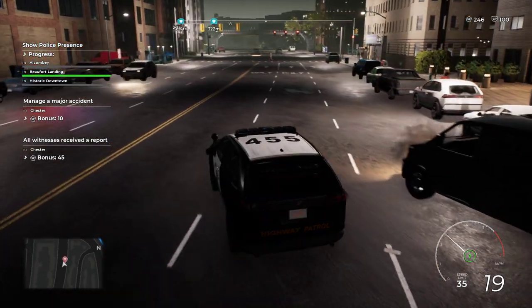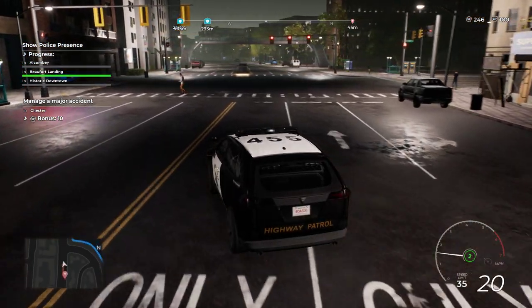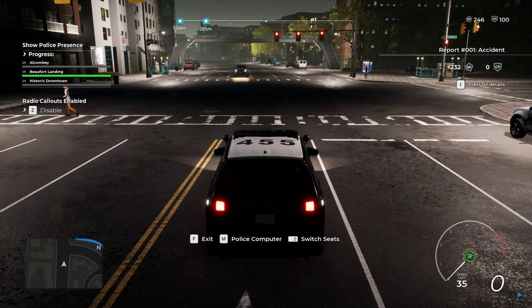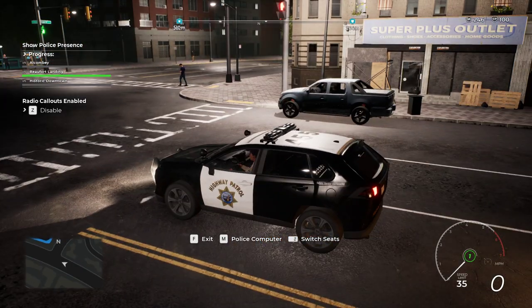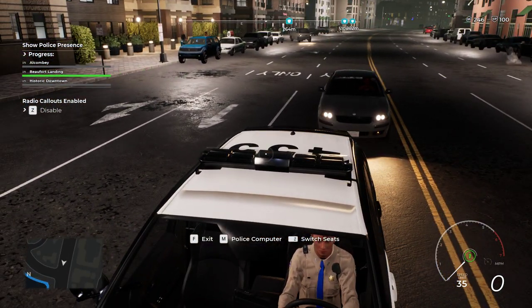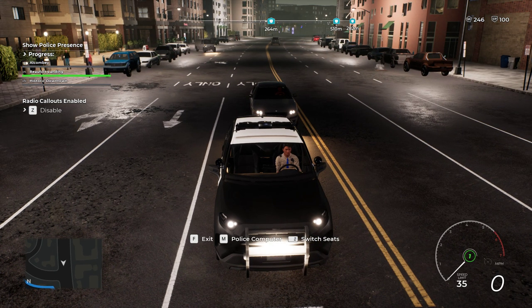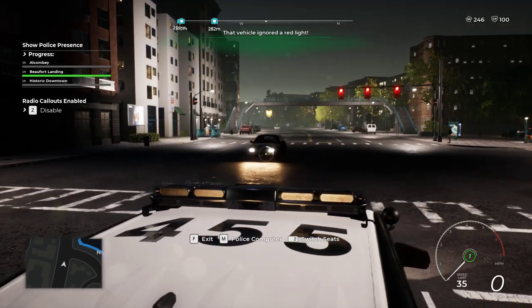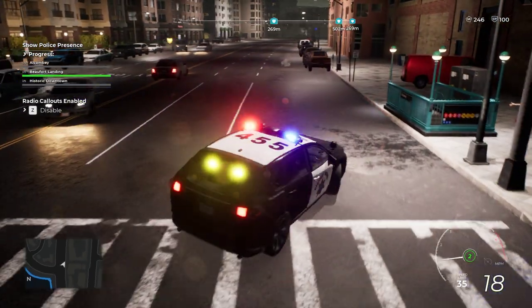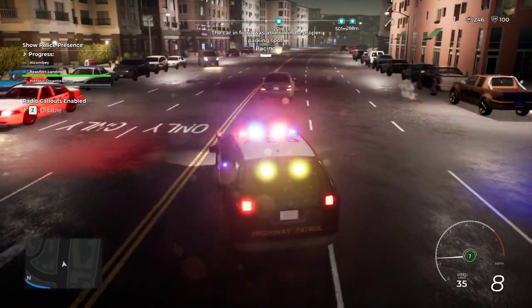Jaywalking — okay, I don't feel like getting out again for that. I realized I don't have my lights on — that's on me. I like to scan passing vehicles while on patrol. You can find issues with them that way. Someone just ignored a red light right in front of me! Pull over, buddy — you just ran that red light! What's wrong with you, do you think you're invincible?